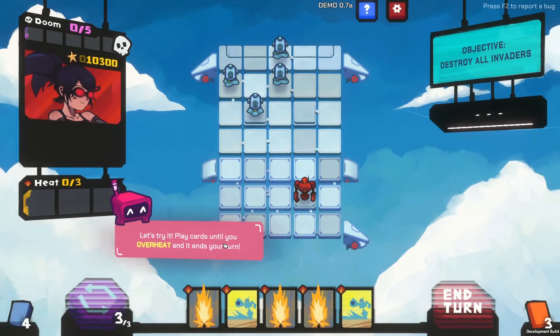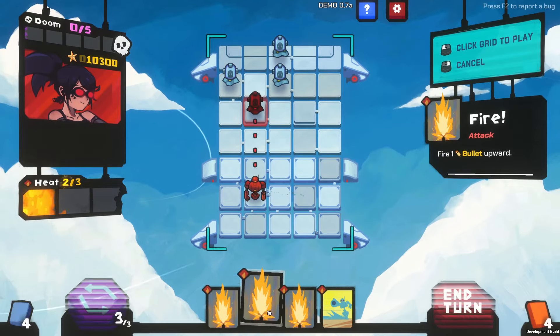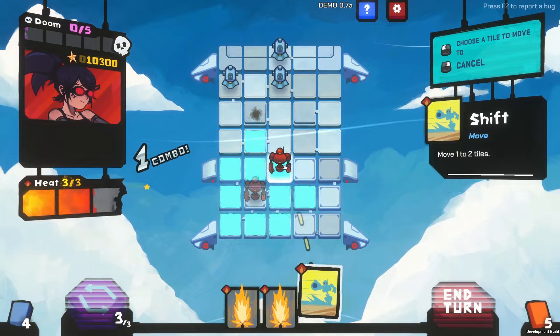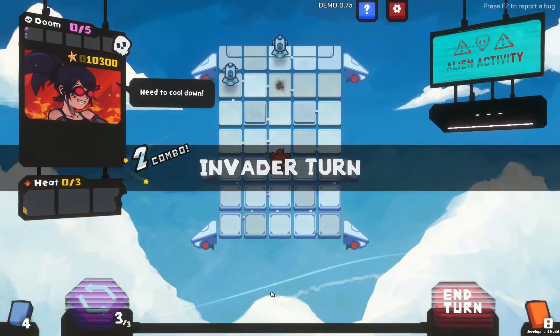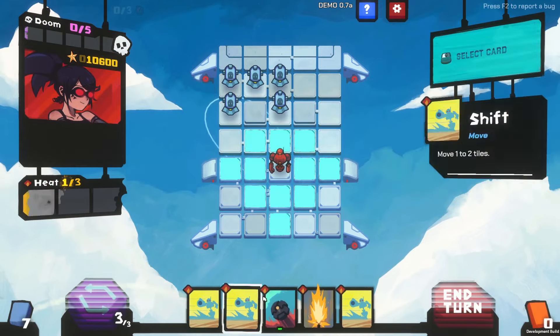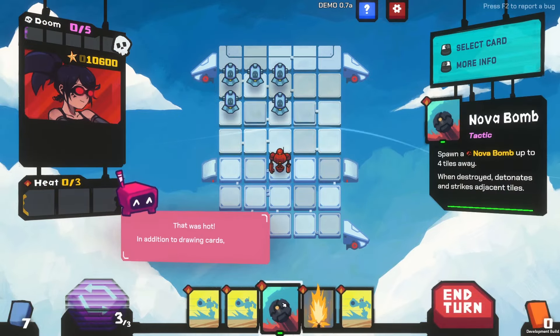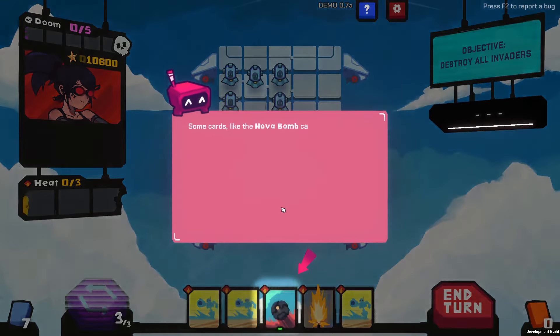Let's try it — play cards until you overheat and then end your turn. Move here, fire, move here, fire. Need to cool down. Interesting. You reset your heat every turn. Makes sense. Some cards like Nova Bomb spawn bombs on empty tiles.